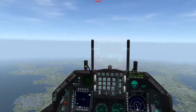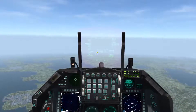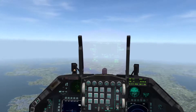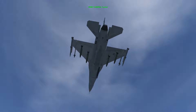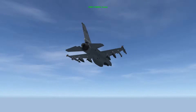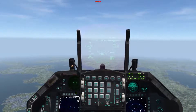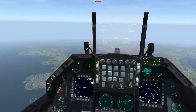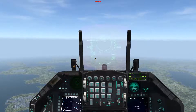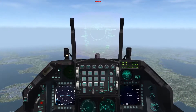Welcome to the CCIP tutorial. The weapons being used are dumb bombs — this is what you use in CCIP, or Continuously Computed Impact Point mode. These are the Mark 82s. The fence-in procedure starts with master arm on, then air-to-ground mode. Note that air-to-ground mode defaults to CCRP when you have bombs selected.